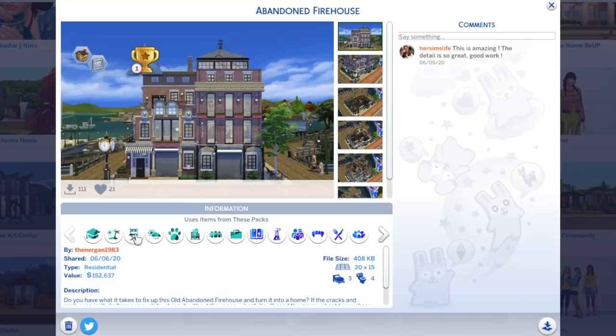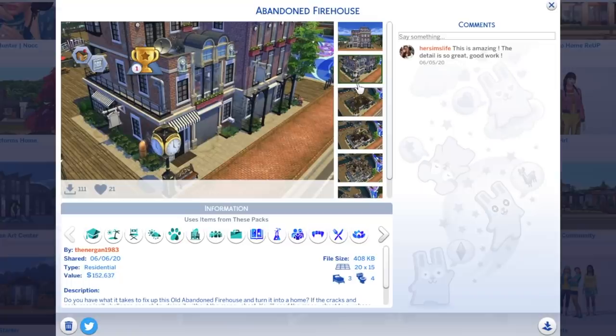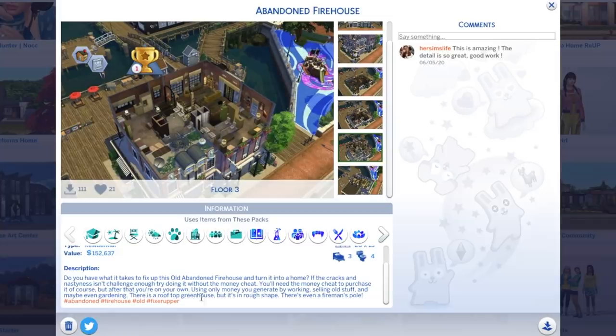On the Sims 4 gallery, this abandoned firehouse. This is by Sunergan1983. Thank you so much for making the most perfect old abandoned firehouse, because I want to turn this into the Friendship House — the LEGO Friends Friendship House. All the girls can hang out here, can have all their hobbies in it. We're going to renovate it.